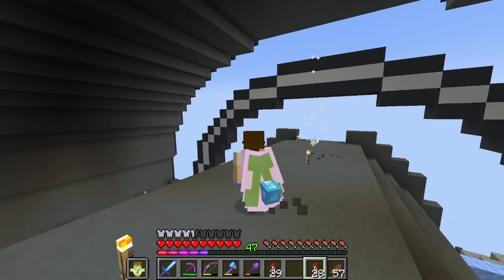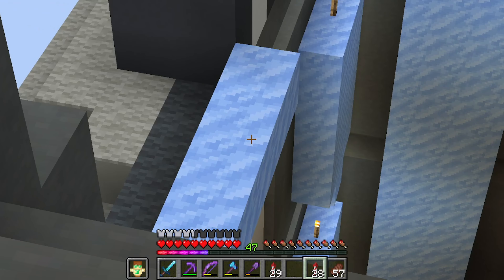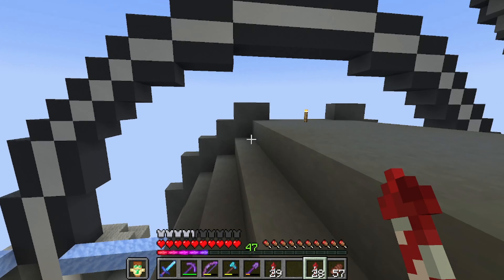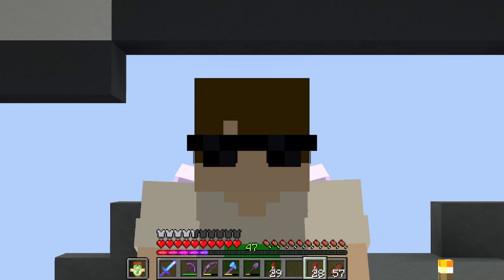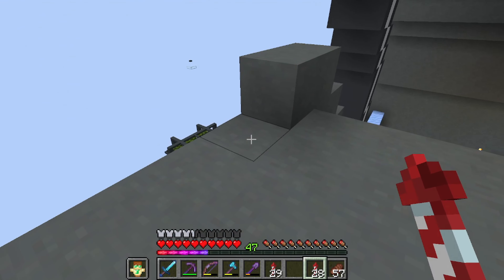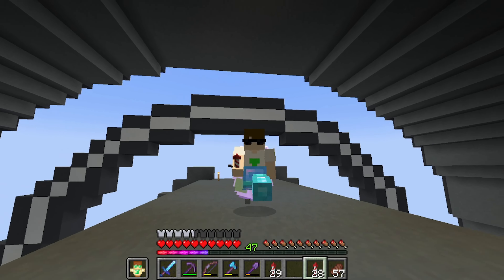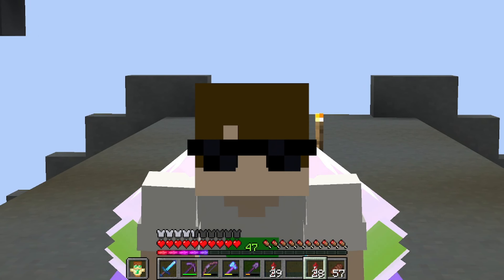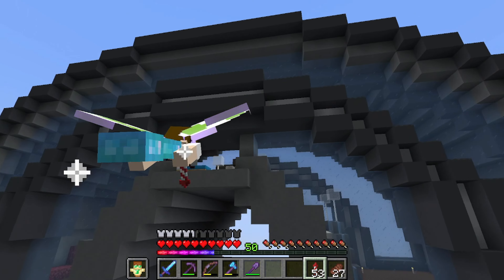I want to start building the interior for the skyscraper — that means putting in windows that are actually see-through, unlike the packed ice used elsewhere. I'll probably use blue stained glass or regular ice if I can prevent it from melting. I might need to talk to admin Foony about that. For now I'm going to start building the interior, set up my storage system, and set up all the cool things you'd find in a penthouse suite.